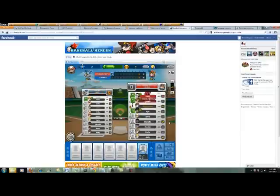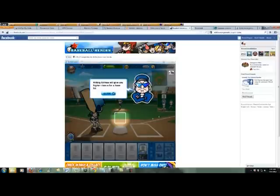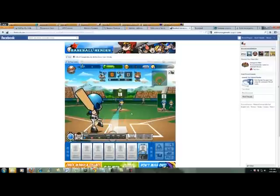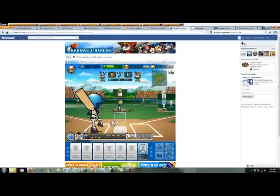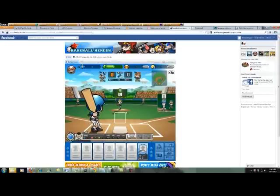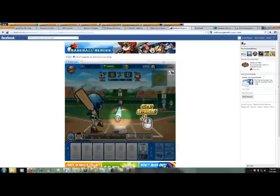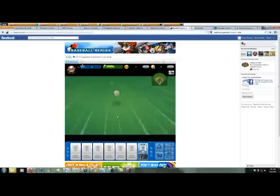Now we're going through a little gameplay. The game is as simple as basically automating the match — the only thing you're really controlling is your character's batting. If the ball is not within the square strike zone box, you shouldn't swing at it — just common sense. You always want to swing at the ball when it's in that strike zone to have the best opportunity to get a hit. You click or hit the space bar at the optimal time.